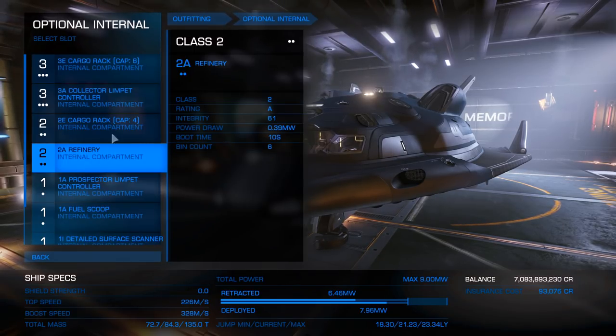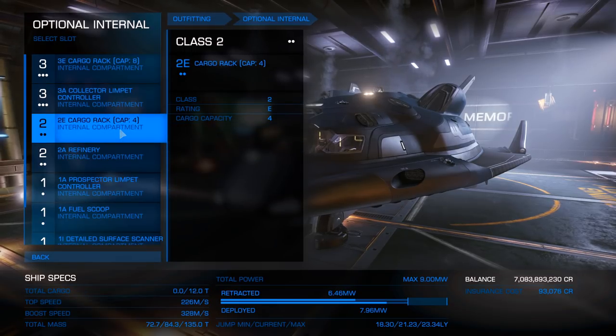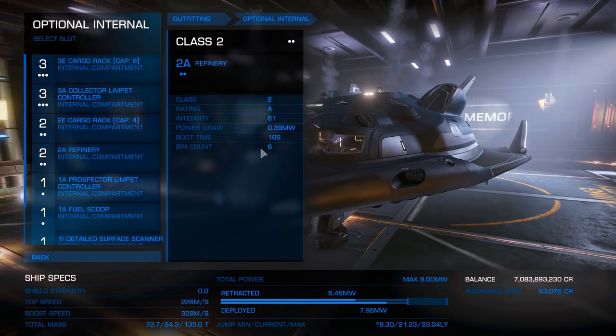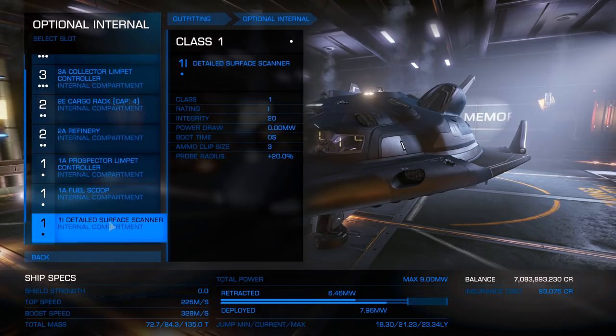For the optional internals, we are going to go with a 3E cargo rack, a 3E collector limpet, 2E cargo rack, 2E refinery which gives you six bins, a 1E prospector limpet, and a 1E fuel scoop.